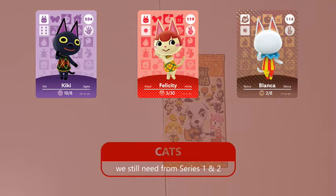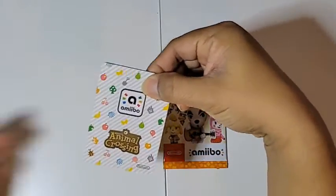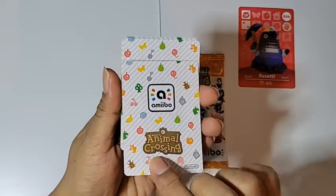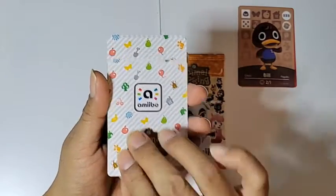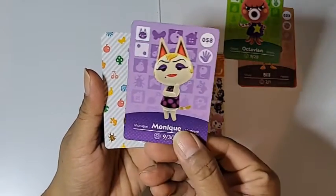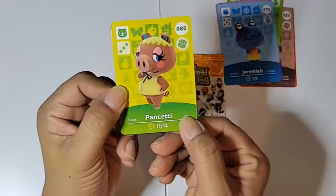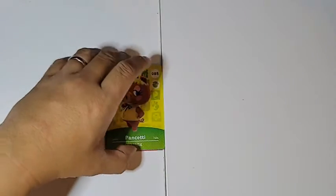Let's go ahead and start opening pack number one — we'll start with Series 1. Starting from the back, our mystery card... Bill! Next up is Octavian, and then Monique — we got a cat, guys! Jeremiah was a bullfrog. And last but not least, Panchetti. Good start — we got a cat in the first pack!